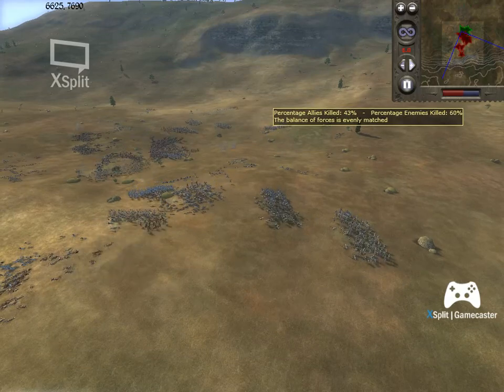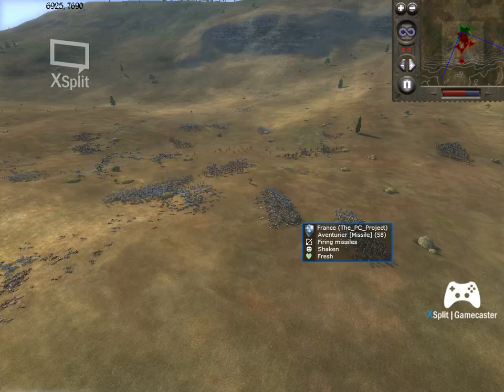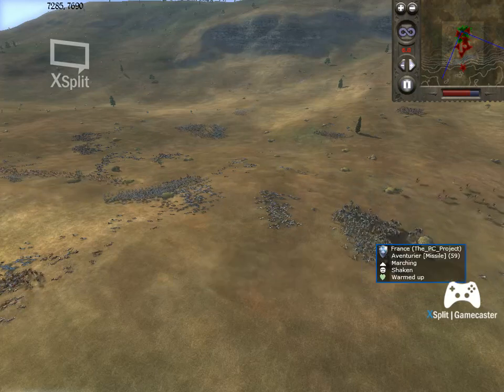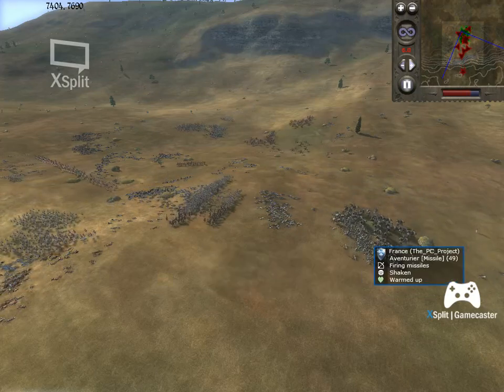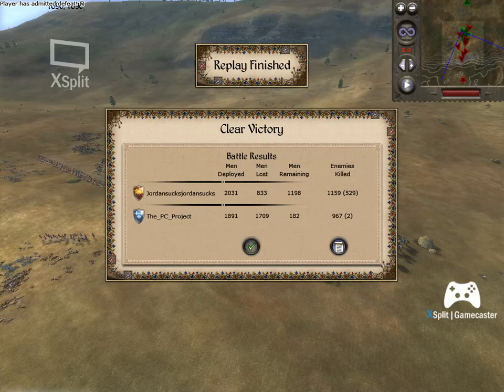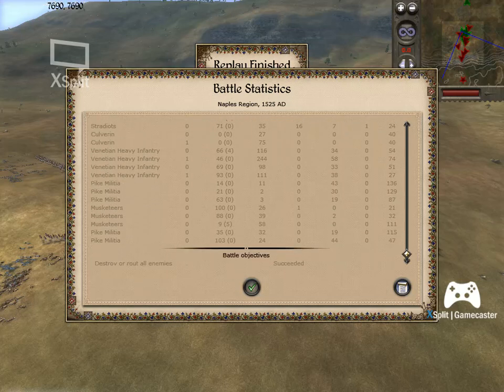The balance of power is starting to shift - only half the enemy force remains and it's becoming apparent to him that this isn't going to end well. I think that critical mistake at the beginning - where he put his two gendarme units right up on my flank exposed and didn't move them when I charged in with my stratiots - is where he lost the battle. It was really hard to recover from losing that much gold and that much maneuverability.